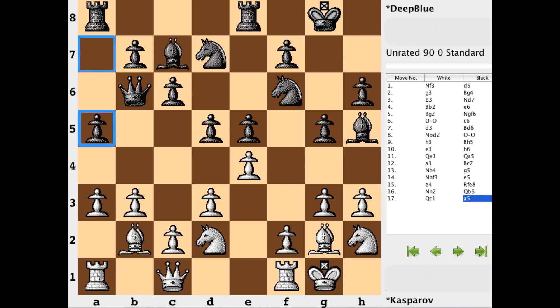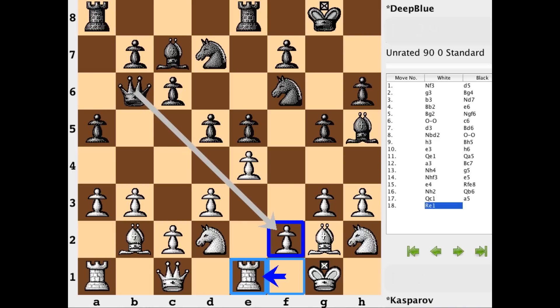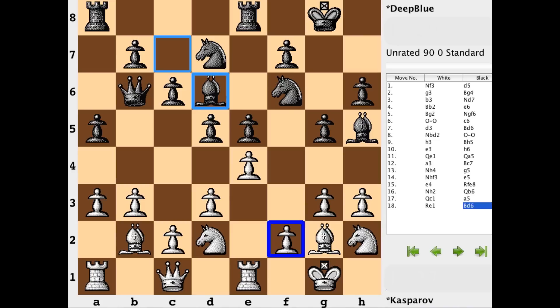a5 gains some space on the queenside, and since the pawn is on a3, the move a4 will be met with b4, keeping things closed. Rook to e1, bishop d6 looking at the c5 square. After the rook is played to e1, the f2 square is a bit soft — the queen is hitting it once, the king is defending it once, so you could say it's unprotected: one attacker, one defender. With bishop d6 it's looking to get at that weak point.